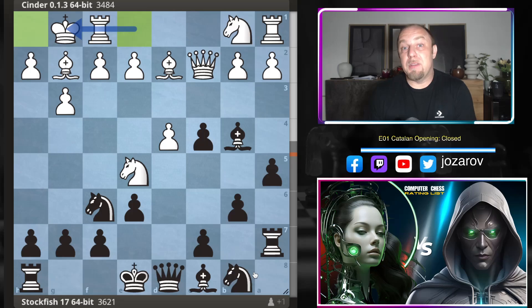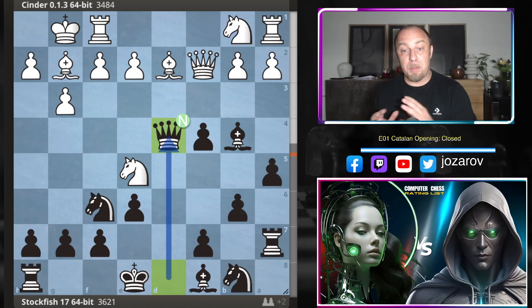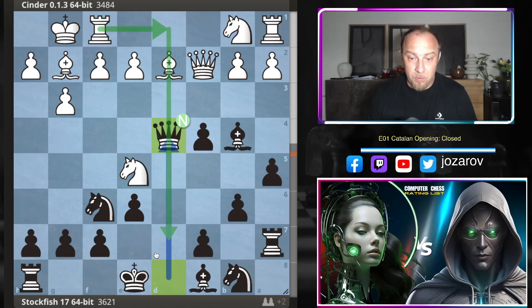Now we come to the critical moment. We're still following the game between Ding Liren and Magnus Carlsen, and in this position Magnus played bishop takes d2 and the game ended in a draw. What Magnus didn't dare to play is queen to d4 — which Stockfish actually plays, making this a theoretical novelty with the black pieces in the Catalan. The issue is the queen is endangered in the center, will be kicked by rook to d1, and the king is still in the center — White calculated these as problems for Black.